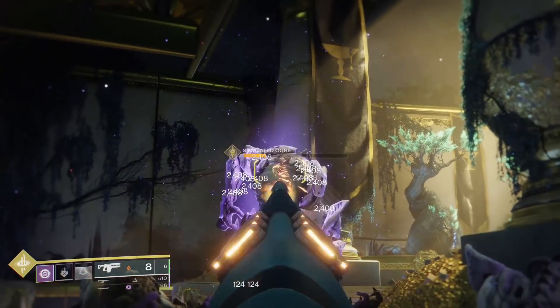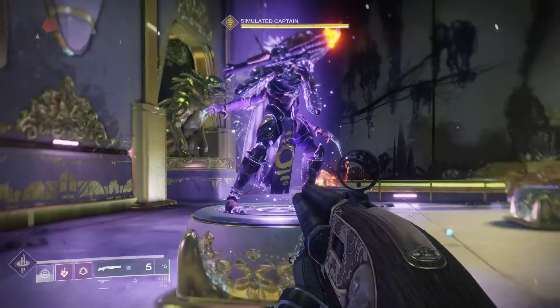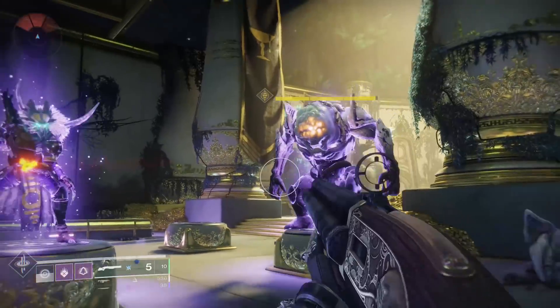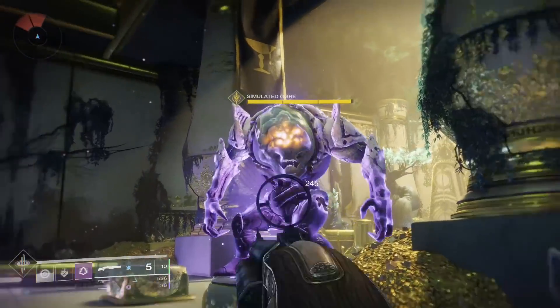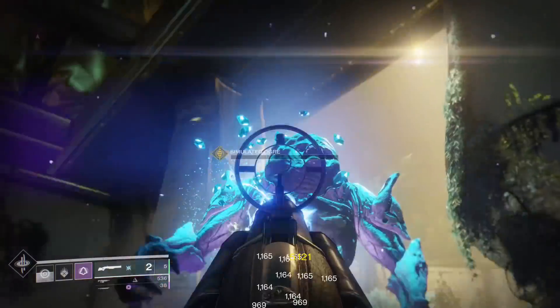Say a boss is in front of you — you can melee him, throw a corrosive smoke, then fire your weapons. 6 seconds after your original melee, the exotic will activate off of your current smoke. This will reload while you are firing.